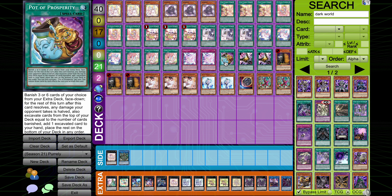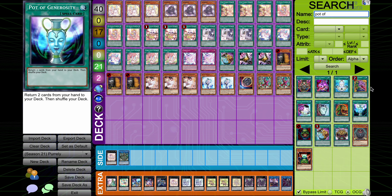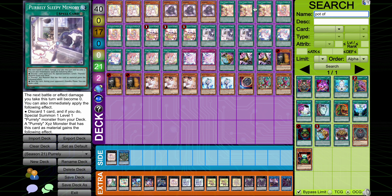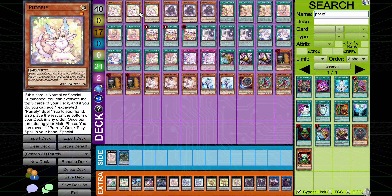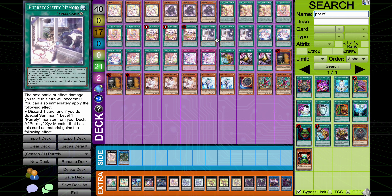We then decided to play the one Pod of Prosperity — it is at one, it should probably be banned but it's at one. Two Triple Tactics Talent: this is kind of not a flex spot because I think Talents is probably the thing you should be playing here. The other alternative is Pod of Desires if you want to play two copies alongside the one Pod of Prosperity, which is not bad at all. The reason I'm not doing it is I don't like banishing my names and all my different quick play spells. If you hit one or two of your white cats, you're putting yourself in a really weird situation.